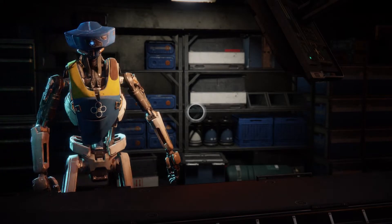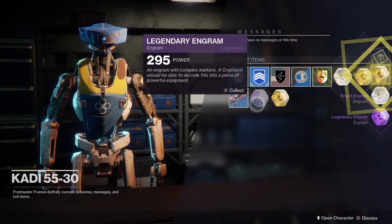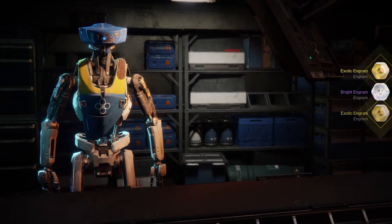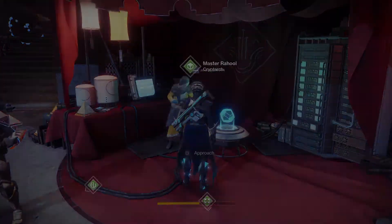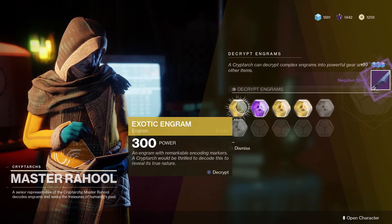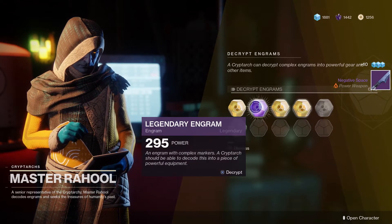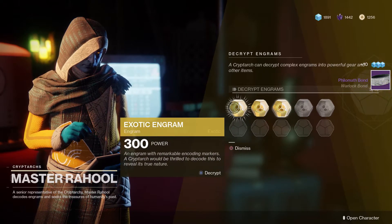Let's open the rest of our engrams here and get the rest out of our postmaster. Okay, that was all of it. Let's go and open all of my legendaries first. We've got two legendaries — let's see if we get 397. We got a sword; I kind of want more swords and power weapons in general. Another warlock mod, which is okay I guess — not too impressive or special, but let's just put it in.